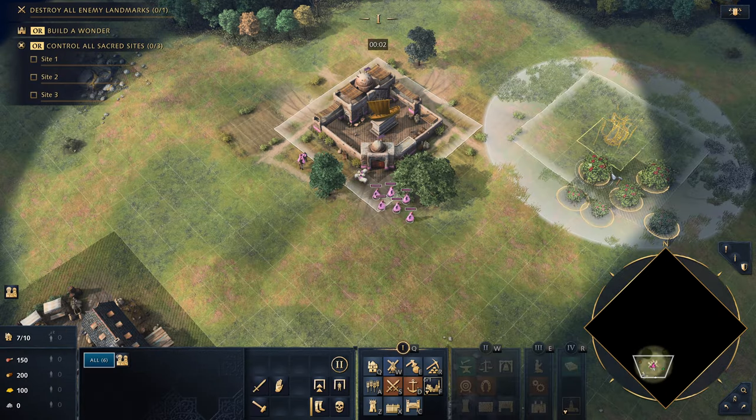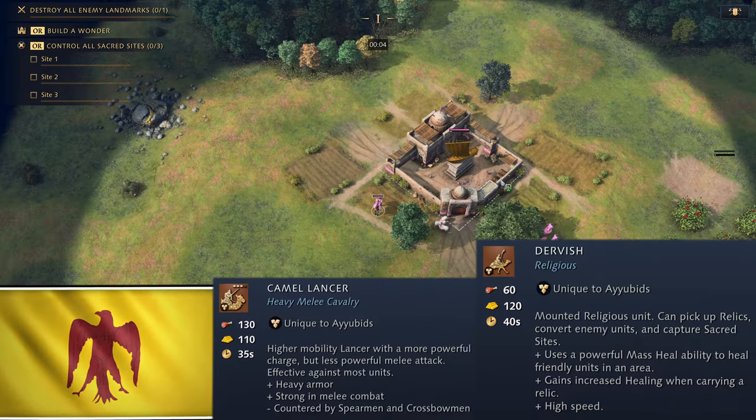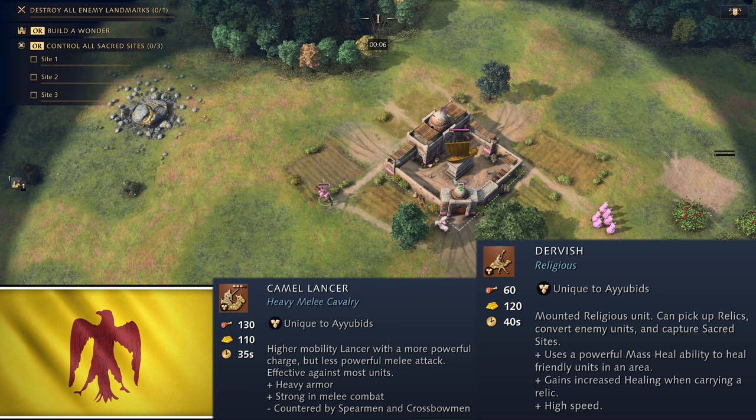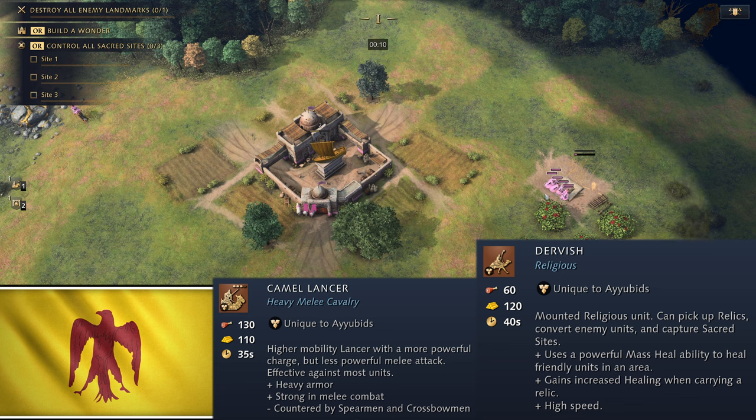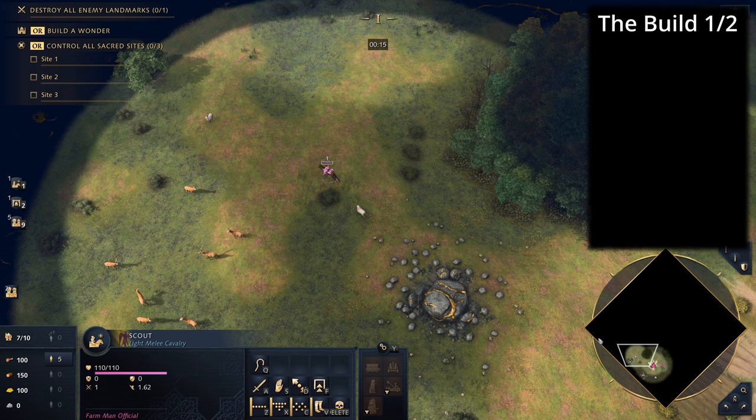Welcome everyone to this Age of Empires 4 build order tutorial for the Ayyubids. Today we're going to go for a fast castle build order into a double stable camel lancer production, then get the mosque very quickly to get a dervish to pick up those all-important relics.